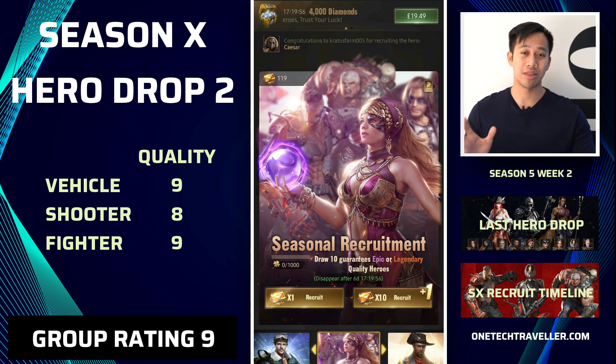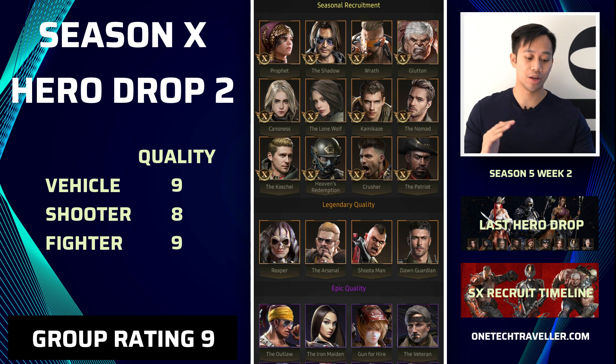Like with the first SX hero roster where we had the Huntress who featured in the first batch and was one of the two recent heroes to join the SX heroes lineup, we have the other one which is Profit and she is looking really slick. I like the visual on this. The final 12 of the SX heroes — I do give it a higher quality rating compared to the first one, which was much more risky. Here the balance is even higher. This second hero drop is very well balanced: four heroes per troop type — four vehicles, four fighters, and four shooters.